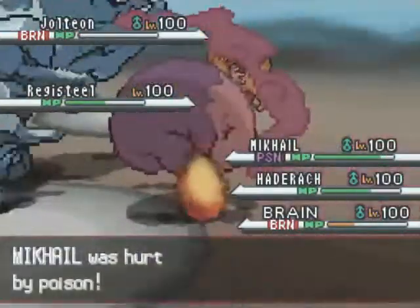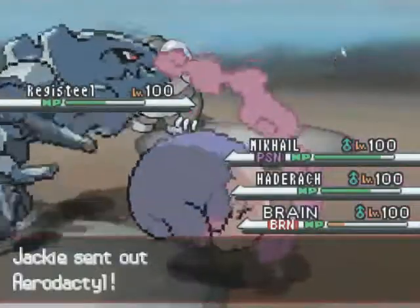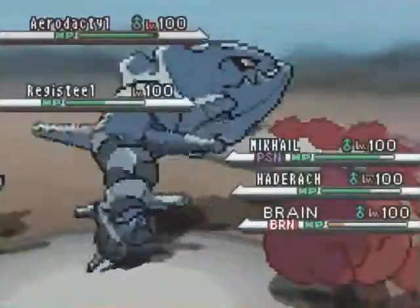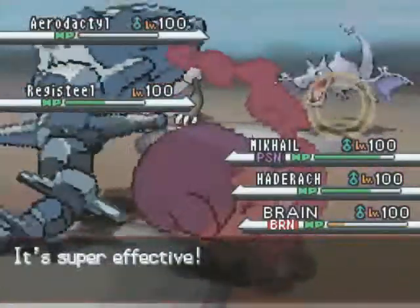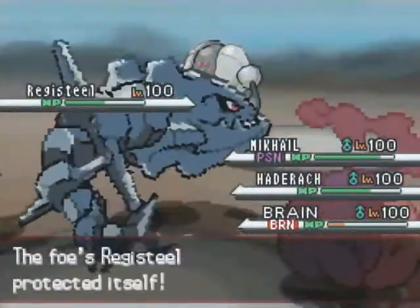Registeel is fairly slow, but most of my Pokémon are going to be slower, and with Hatterene there I'm doing pretty well. His Jolteon finally dies to the burn. He sends out Aerodactyl, and his Registeel goes for the Protect — I was expecting that. Hatterene goes for Gyro Ball, hits Aerodactyl for 2x effectiveness, gets him down to his Sash, but Brain is targeting him with Psychic too. Really glad Aerodactyl didn't go for Protect because that would have sucked.